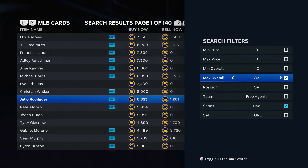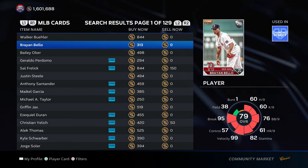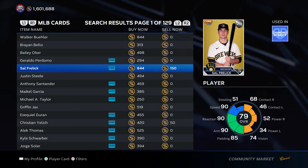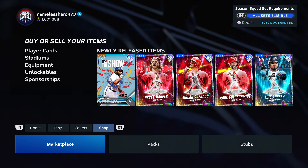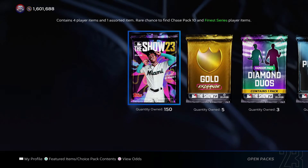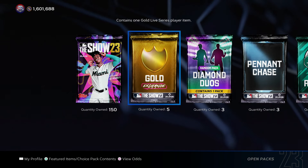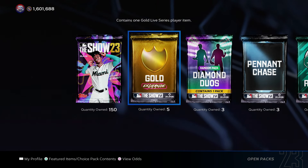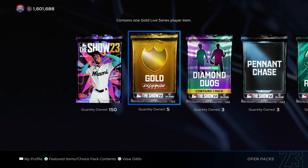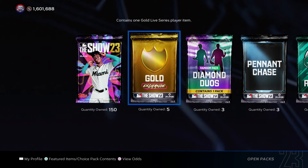Now you might be thinking that sounds great and all, but silver cards are also going to be expensive. While the exchange pack might cost 1,000 stubs at MLB 23, it's going to be a little bit more high risk in MLB 24 because silver cards are going to be like $250 each — I remember it because I do it every single year. Usually I pay around 1,500 to 2,000 stubs per pack in the first week or two. You're not really going to make that much profit every three packs or so, and then you get a guy who's 7,000 stubs once every five packs — that's where the profit starts coming in.